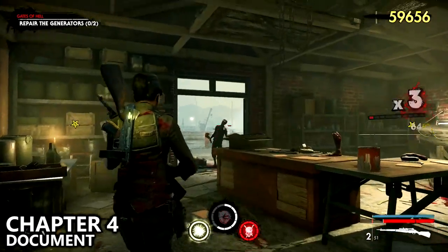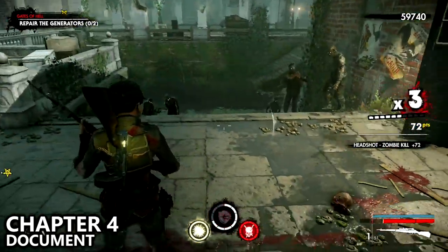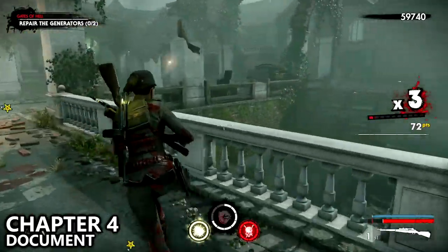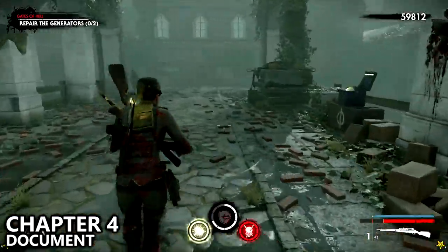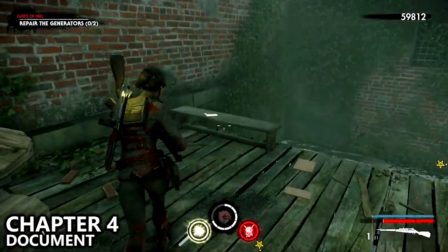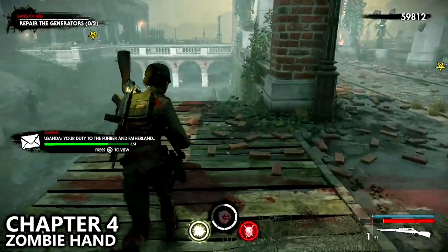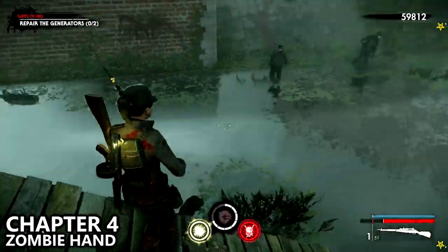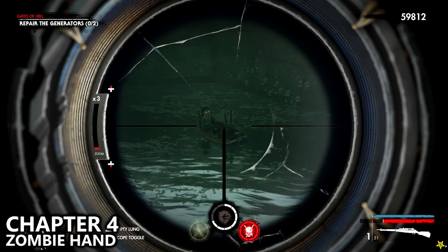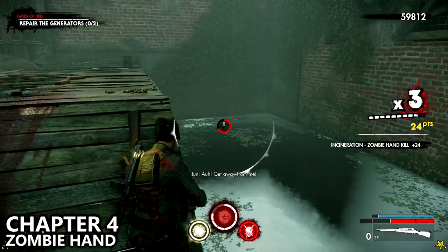Run forward and exit the boathouse. Go across the small bridge to connect to the middle area and you'll notice a document hanging out on one of the railings nearby, very close to a small ramp — make sure you pick up the document first. After picking up the document, go down the ramp and look into the water — you can actually walk in the water. You'll notice a small little boat running around, and inside of that boat is your zombie hand. It's very hard to find without the perk, but make sure you take it out.